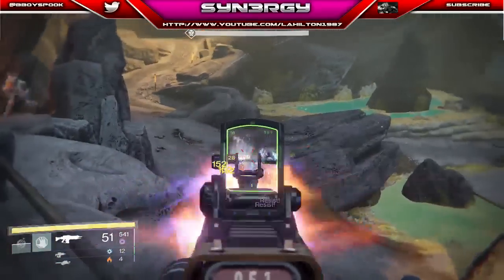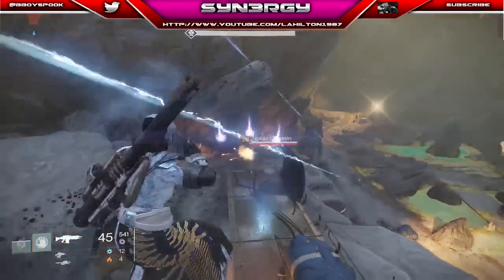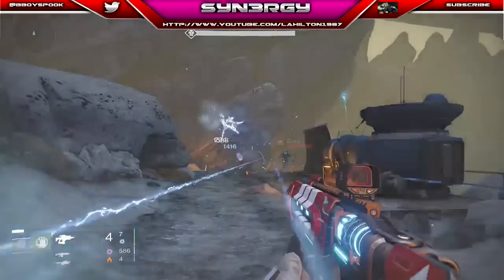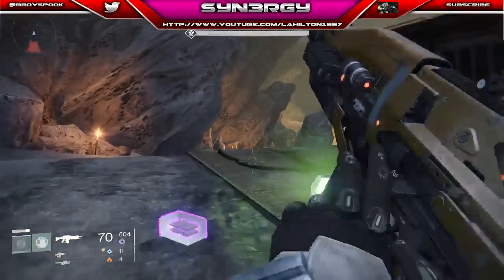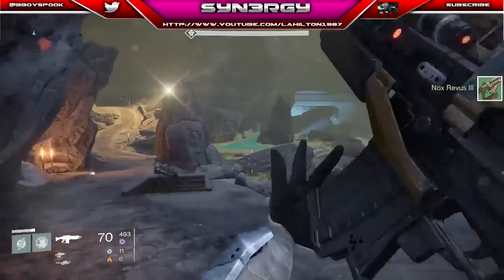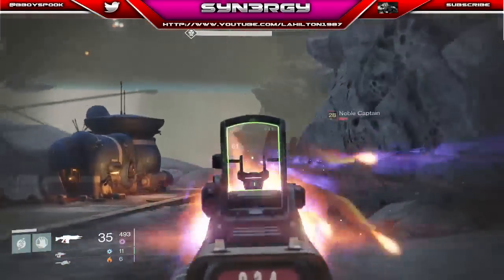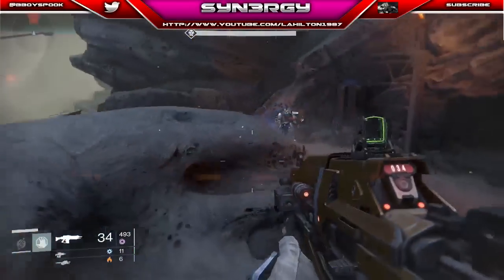I wasted a shot on the little adds — you don't need to do that. You're going to have two Noble Captains; you can either use heavy ammo on them but one fusion rifle shot will take them out, or even your super. Now you can see something is actually behind me — a Noble Captain teleported behind me unexpectedly.